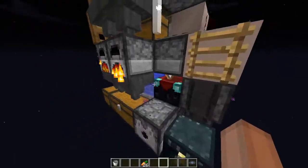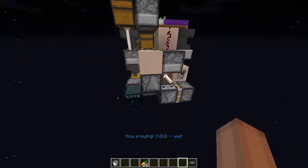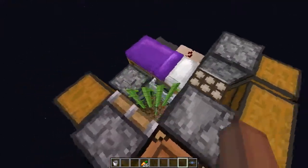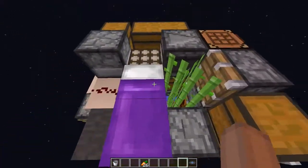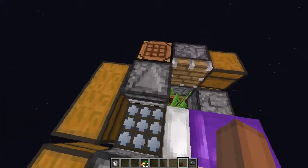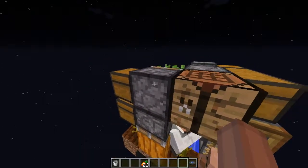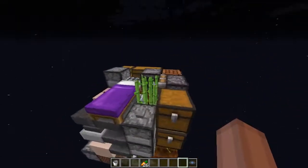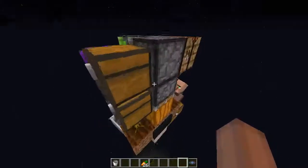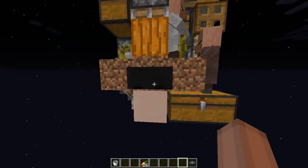There's an enchanting table, anvil, and over here is a jukebox. I also threw in two more things — let me demonstrate the farms. So every time it becomes daytime, this observer notices it, powers this crafting table — that's where the crafting table is — and this goes across and breaks the sugarcane, which the hopper minecart under the bed picks up. And this piston goes down and crushes the melon or pumpkin, which goes into this minecart hopper.